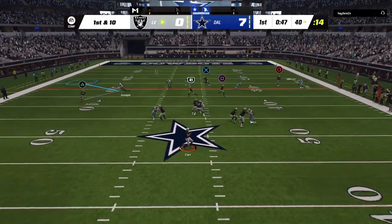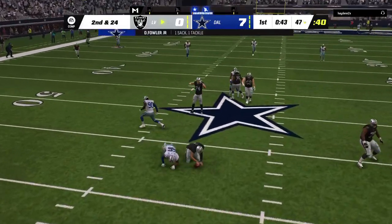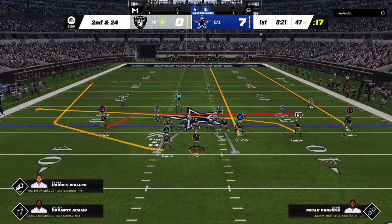Car drops back to pass — and he goes down, a Cowboys sack! After the sack, a scenario you certainly don't draw up: second and twenty-four.